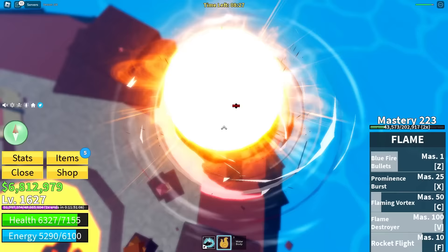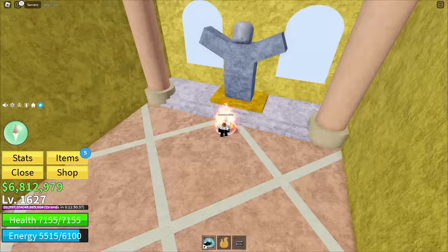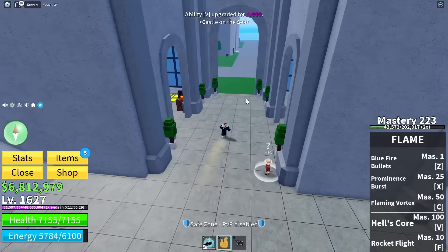This is insane. Prominence burst — you're not going to want to land down there, boss. The floor is lava challenge. And we did it. Wait, am I going to get my last move? Is this it? Do you wish to awaken your V ability for 5k? It's called Hell's Core.